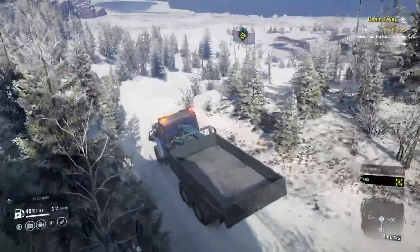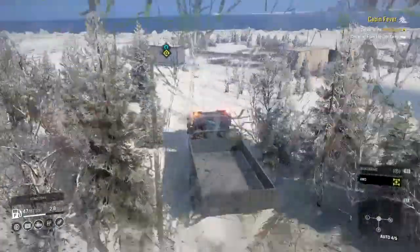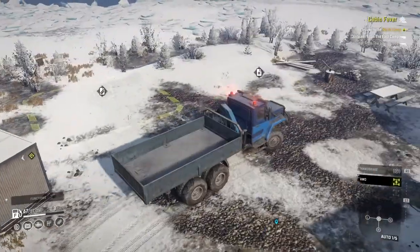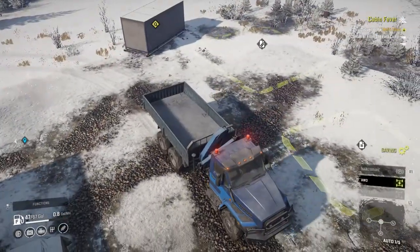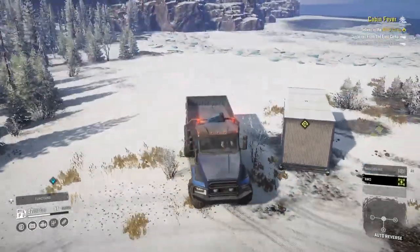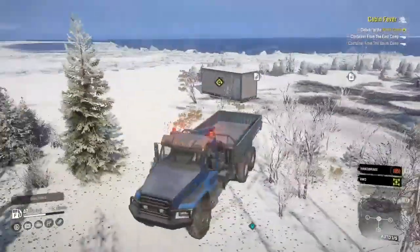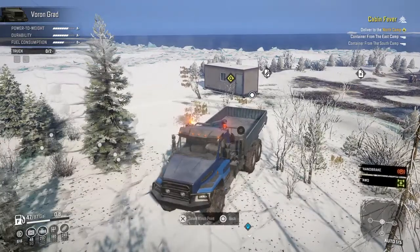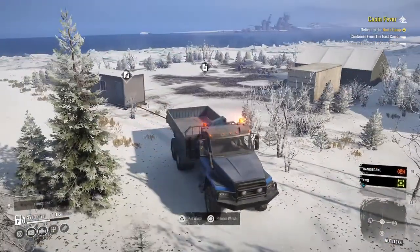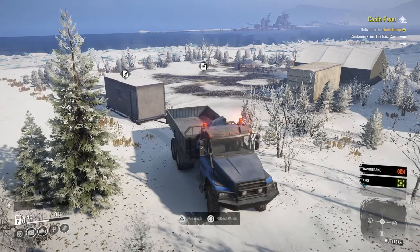We're making our way to the east camp now and we're going to deliver that one back to the north camp — hopefully it accepts the drop-off. Let's back up and reposition so we can pull the container out of the east camp and take it to the north camp. We'll winch it closer to us so it's not too far away and doesn't smack into things.